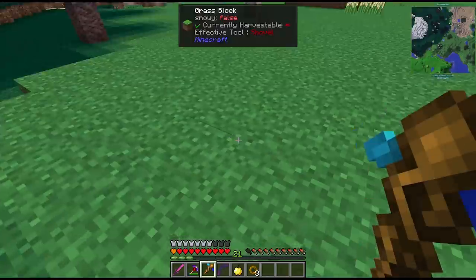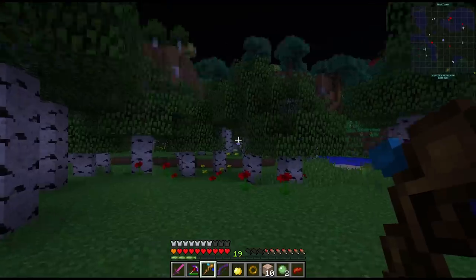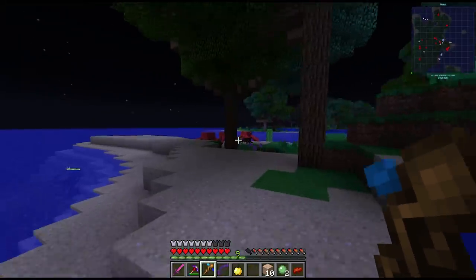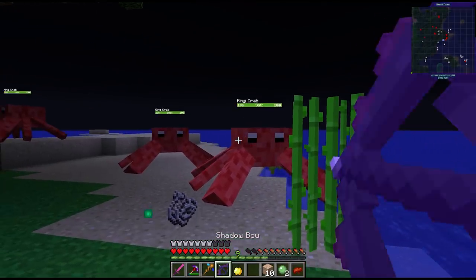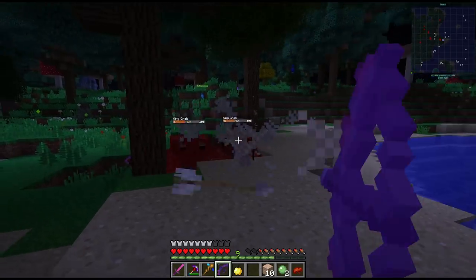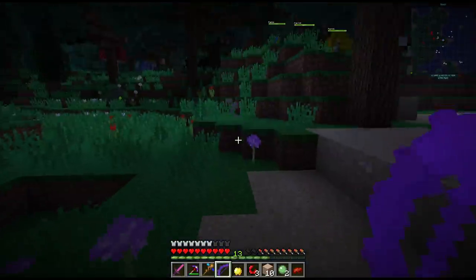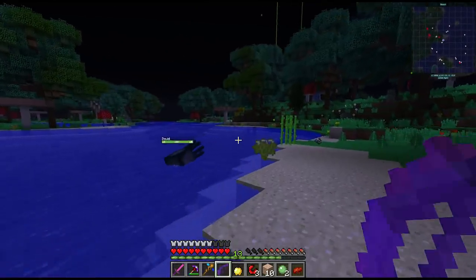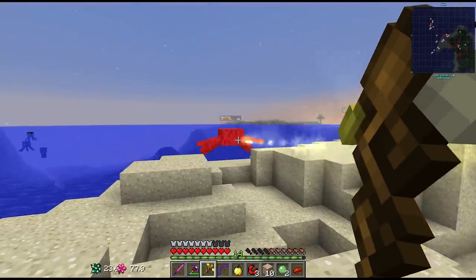Where are we going to find some crabs - probably not on land? We're at the beach but not finding the king crab. As far as I know there's no summon for this crab and we're about a thousand blocks away without seeing one. Found our king crabs! We don't have looting on our sword and these guys are very tough mobs. I don't see the pellets we need - please drop them. We got six but we need nine. Let's hope it's not another 30 minutes to find more crabs. We got two more. Finally we have enough pellets.